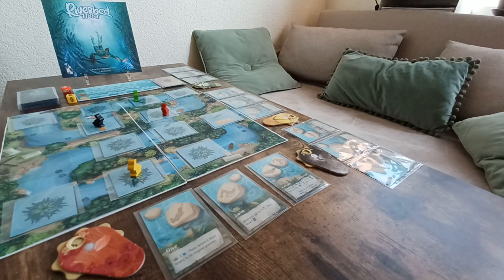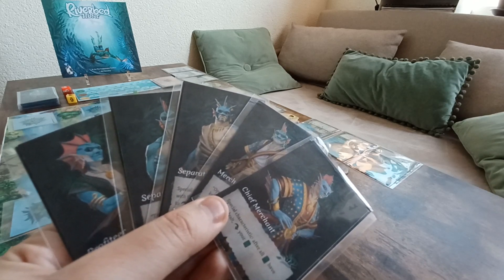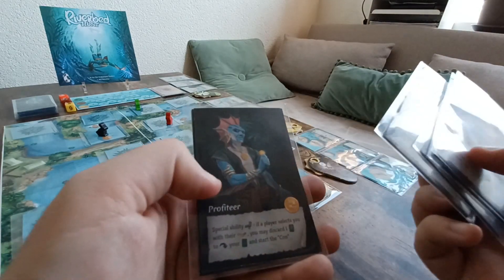In this game we are all Tritons — these fish-like water people living around the river of Ie. You take the secret role of a merchant, separatist, or profiteer.